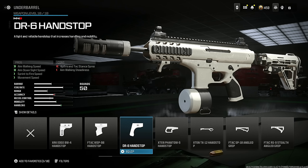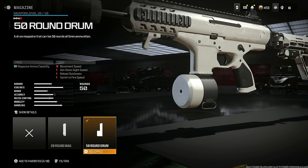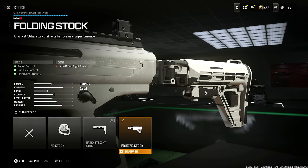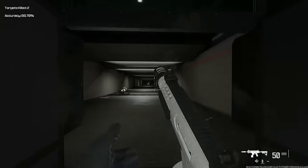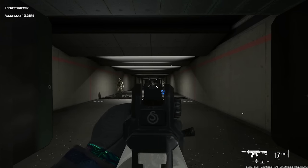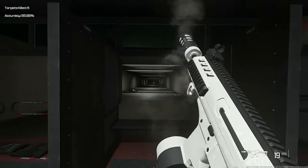Next put on the DR6 hand stop for aim walking speed, sprint to fire speed, aim down sight speed, and movement speed — you lose some aim walking steadiness and hit fire attack stand spread, but it doesn't matter because if you put on the Thornton 90 barrel you get hit fire attack stand spread, ADS speed, sprint to fire speed, and sprint speed back, just losing a little aiming stability and recoil control. Make sure you put on the 50 round drum — there's no better option. The last thing is the folding stock for recoil control, gun kick control, and firing aim stability, at the cost of some ADS speed. This is literally the most perfectly balanced SMG, reigning supreme at basically all ranges, though it has a slight initial jump before settling, so if you can control that first shot you'd call it lethal at every range.